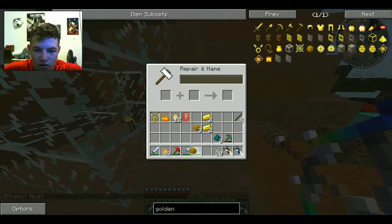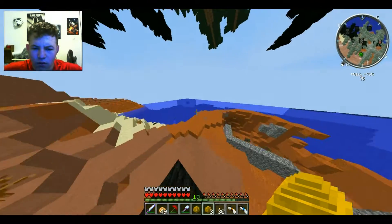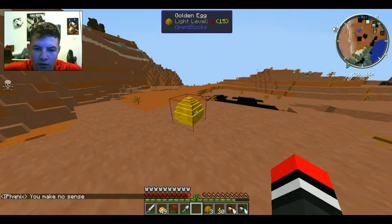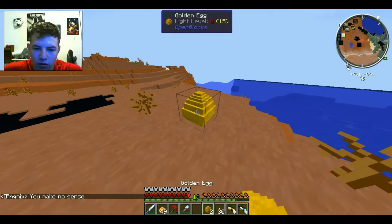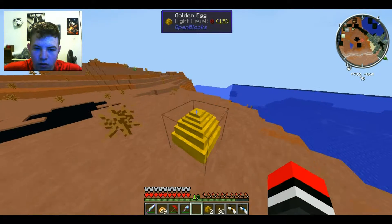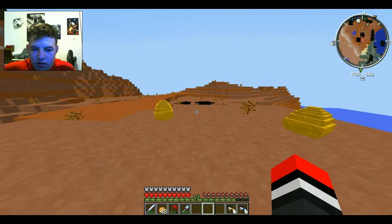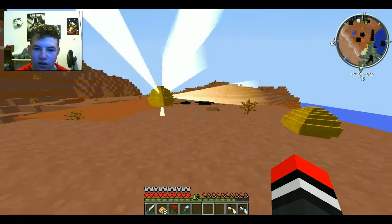If we do no Ourspawn, then there is no OP armor. If Draconic Evolution is not in the game, then we don't have OP armor. If Ourspawn is in the game, then we have OP armor. If Draconic Evolution is in the game, then we have OP armor. Okay, I'm opening some golden eggs, Jan. Oh, it's doing stuff guys!